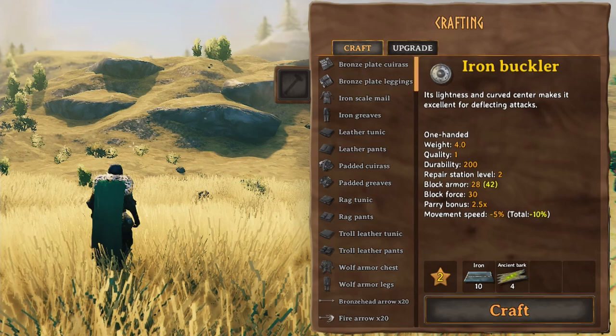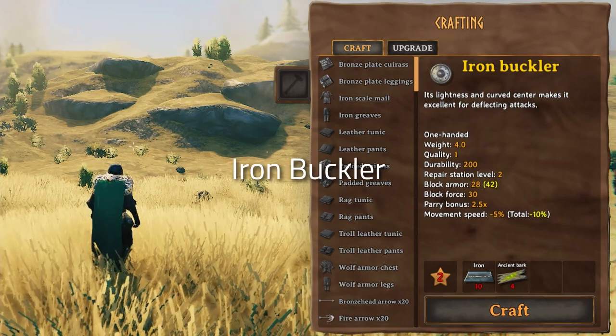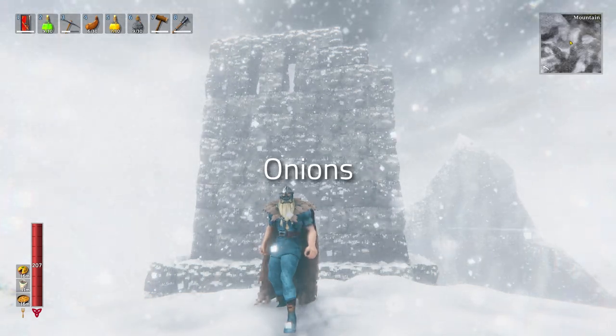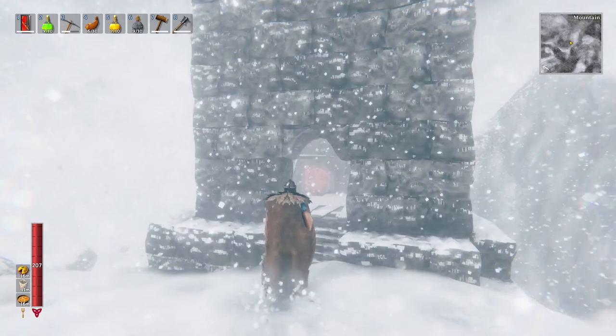The other new shield is the iron buckler. It gives you an option for a decent buckler during the iron age, and will be useful for players that like to parry.